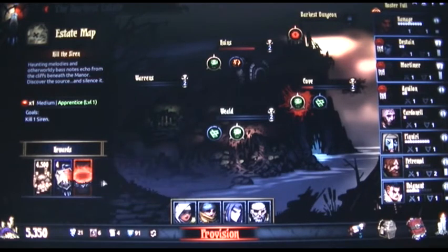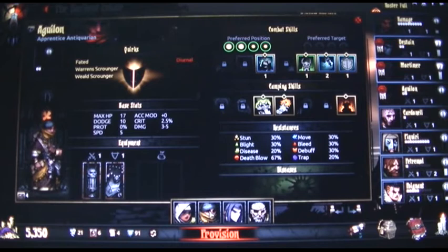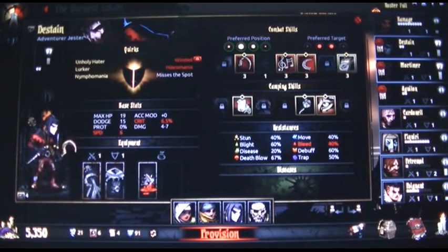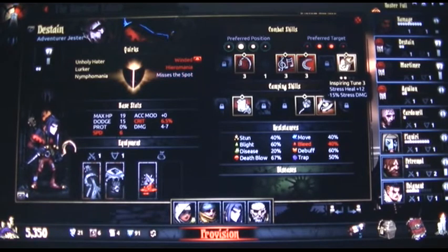What are the usual suspects? The vestal to heal my units — nothing in her sack. This antiquarian is going to make me dodge more hopefully, and hopefully the dodges also include spells from the siren. And the jester — I love the jester because it lowers the stress level of my units.